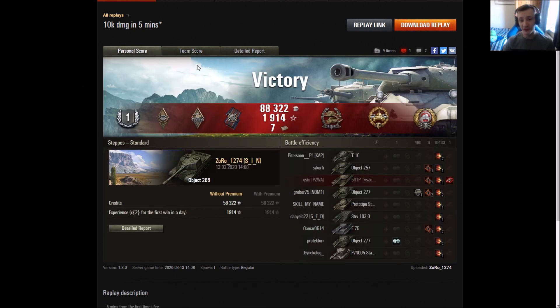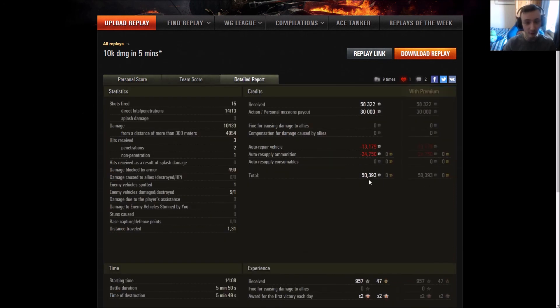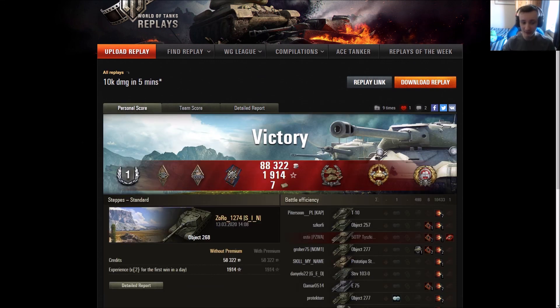It just shows that taking a couple of hits to the face doesn't mean you should give up instantly - you can keep pushing on. He made a small mistake with the ammo rack on the 50 TP, but other than that it's a really good replay. He also didn't use a premium account, earning 50,000 credits, and he did not fire any premium rounds or gold ammo at all, which is amazing to see at tier 10.